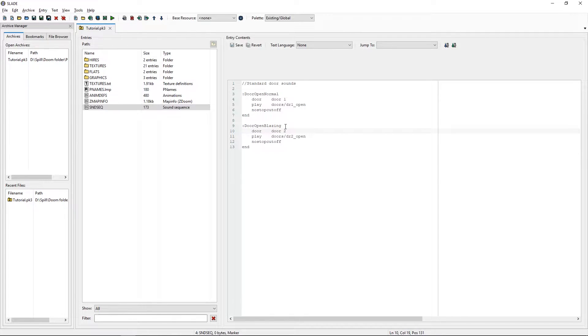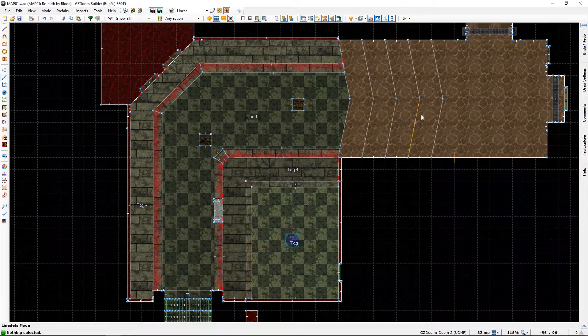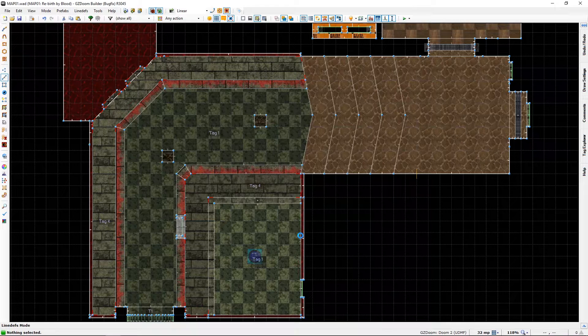Let's go into the builder and add the blazing door to the list. But first, since we changed our PK3, we once again need to refresh it. So F2 — I believe if it flashes, it has refreshed.